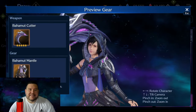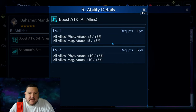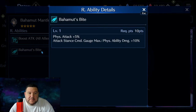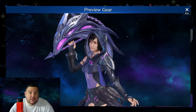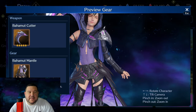So what does Yuffie have? Bahamut Mail is identical to Cloud's — it gives the boost attack to all allies. At level two, which is what you get, it's plus 10 to physical and magical attack and plus 5% to physical and magical attack. Quite good, especially if you're running somebody else with a garb like this, Cloud right now. Bahamut's Bite: physical attack plus 5% and 10% more physical ability damage when your command stance is max. I think the outfit's pretty cool — Yuffie's not really my personal favorite character, but I think it looks pretty good.